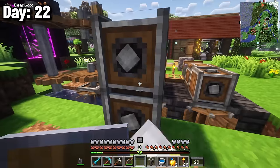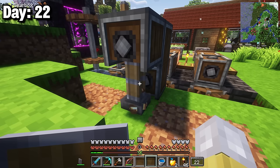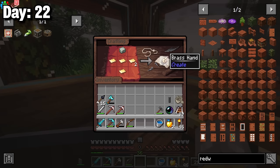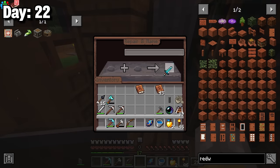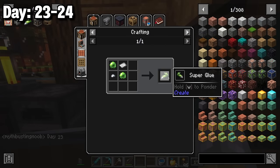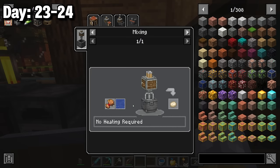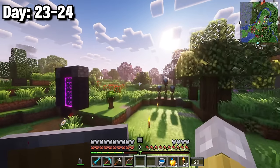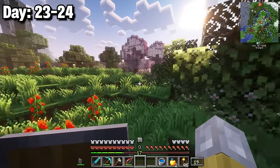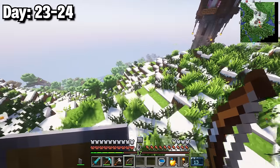Back home I placed one blaze burner under the mixer and started making brass ingots for the next level of machines. By morning I set up the mechanical press to press brass ingots into brass plates, made a brass hand, and spent many levels trying to get an unbreaking book — only getting sweeping edge. I really needed super glue and went exploring to find green dye from a desert or cactus.